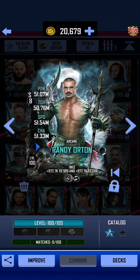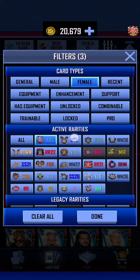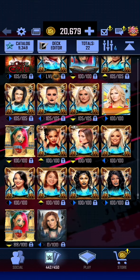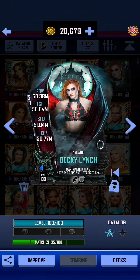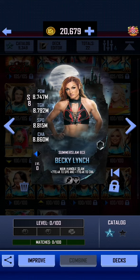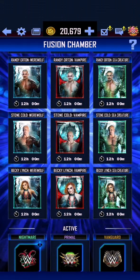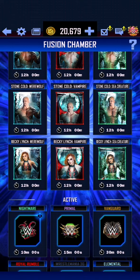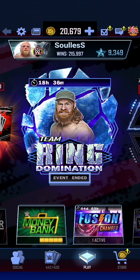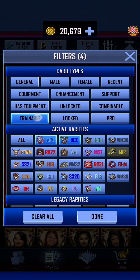We also have the sea creature Randy Orton — we don't have a second one of him yet. In terms of females, we do indeed have a vampire Becky Lynch, and we have a second Becky Lynch in progress. Once we get enough vampire fangs — we need three more — then we'll be making a pro vampire Becky Lynch to see what she looks like.